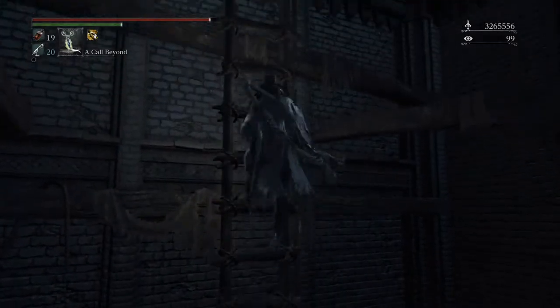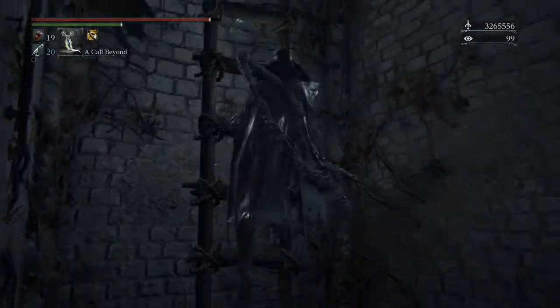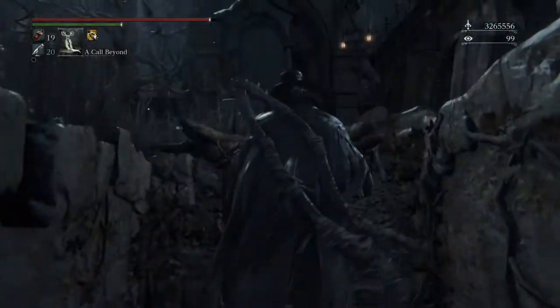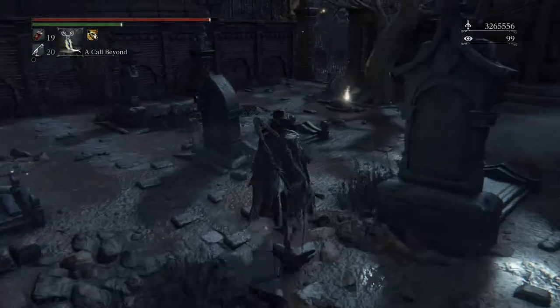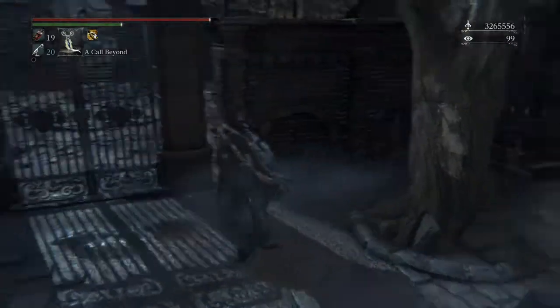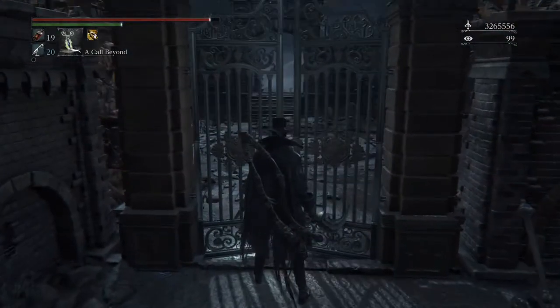You'll be climbing up here and you will be in a magical place called Central Yharnam. I just picked up Cold Blood Dew, which doesn't make any sense. You'll open this gate and — whoa, we're back at Iosefka's clinic! Isn't that cool?